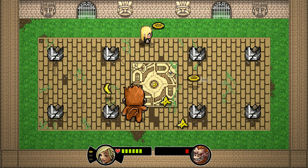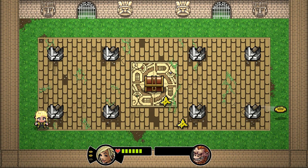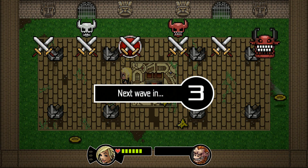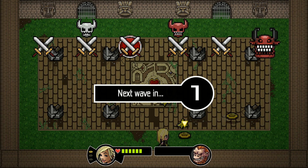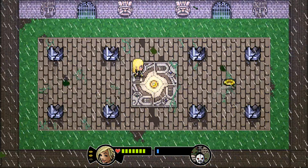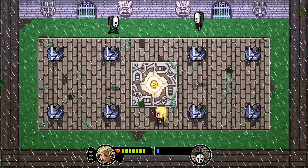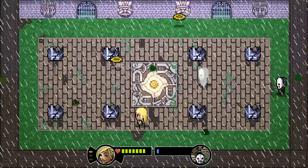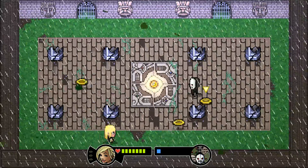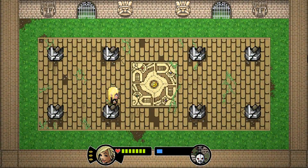I've seen a shield pop up maybe once. These guys you gotta hit them in the back — if you shoot them in the front where they're shielded, it'll bounce back on the return.